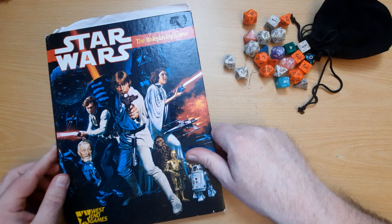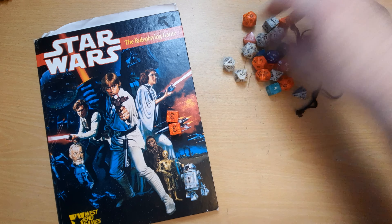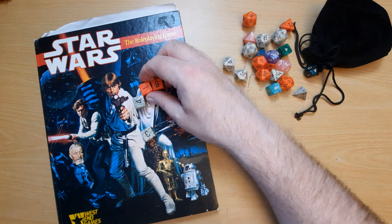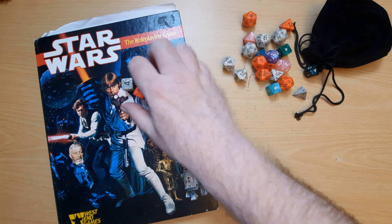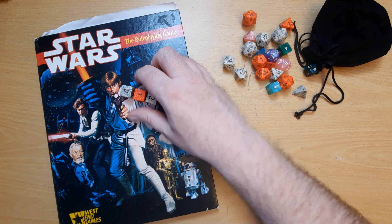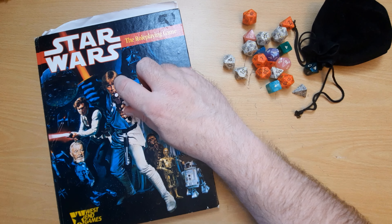Then you've got things like the Star Wars role-playing game, where your skills are counted out in a number of dice — d6s — and you're rolling those and adding up the total together. So we've got 9, 10, 14 there, and we compare it to the target number to see whether we succeed. We're rolling more dice, but essentially it's working the same way as Dungeons and Dragons.